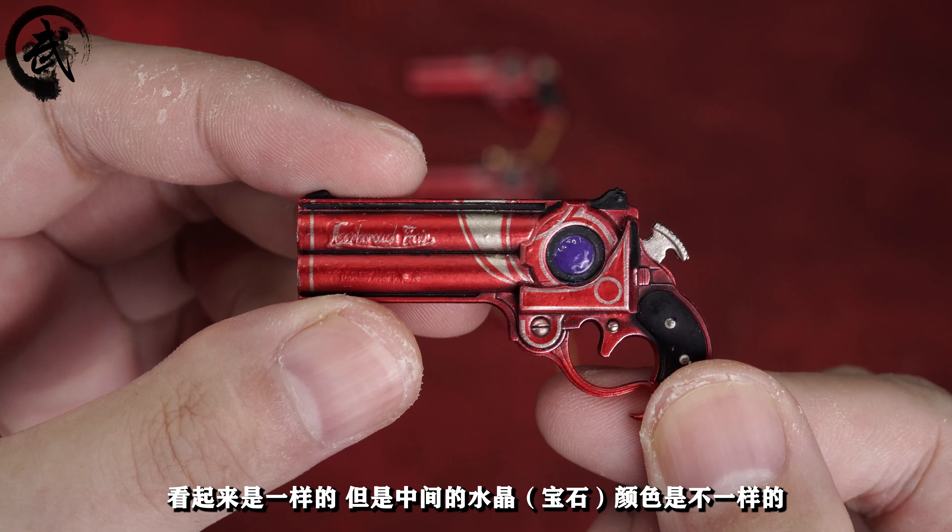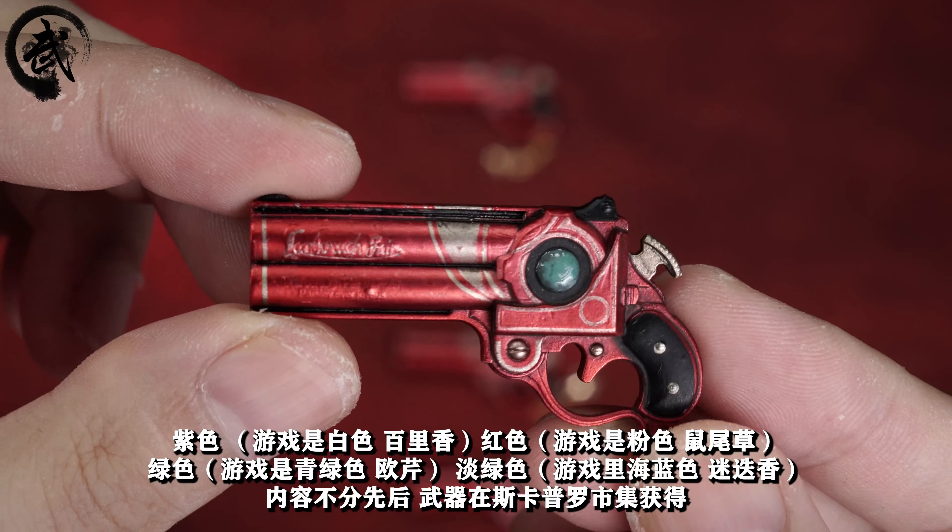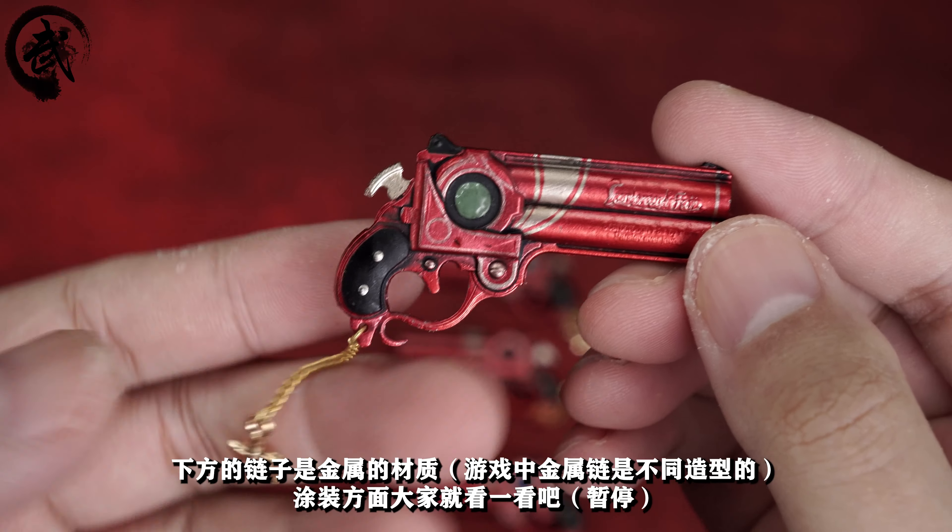首先给大家介绍的就是这四把武器。这四把枪虽然整体看起来是一样的，但是中间的水晶颜色是不一样的：紫色、红色、青色、淡绿色。下方的链是金属的材质。